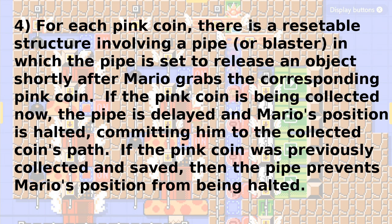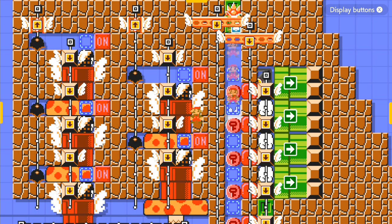Number four: for each pink coin there is a resettable structure involving a pipe or blaster in which the pipe is set to release an object shortly after Mario grabs the corresponding pink coin. If the pink coin is being collected now, the pipe is delayed and Mario's position is halted, committing him to the collected coin's path. If the pink coin was previously collected and saved, the pipe prevents Mario's position from being halted. While it's not technically necessary, I generally recommend using the same structure repeatedly. I also recommend having whatever sets off each structure be moving the same speed as whatever is moving Mario, as this greatly simplifies the process of syncing the pipes and blasters with the pink coin collections. Also, the fact that the machinery needs to be resettable means you should generally avoid things like objects coming out of blocks for the purposes of these structures. So that's it for this video — if there are any questions or comments, feel free to let me know.